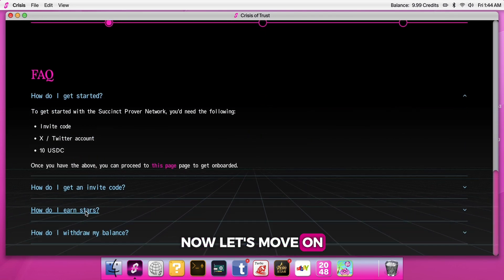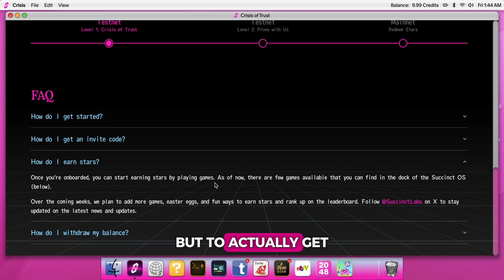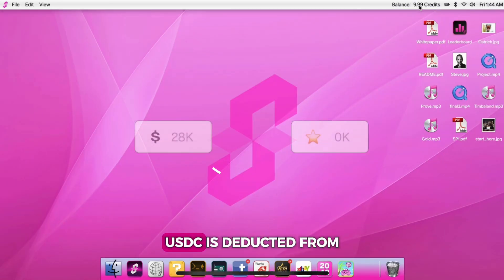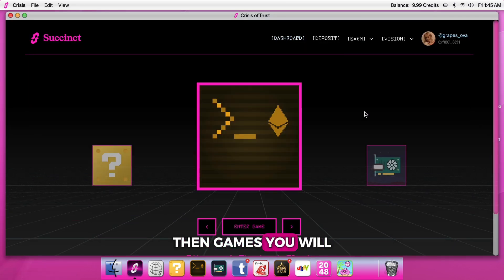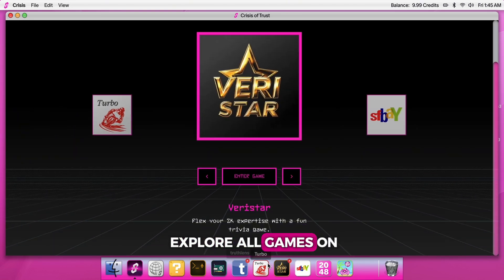Our main goal here is to earn stars, and you can do this by playing games. To actually get the stars, you need to lock in your highest score. When you lock in, some USDC is deducted from your balance, but in return you earn stars, which you'll claim later. You'll see your balance in the top right corner, and the key is to spend it all to maximize your earnings. To do that, click on Earn, then Games — you'll see all the available games there, or you can explore all games on the dock below.